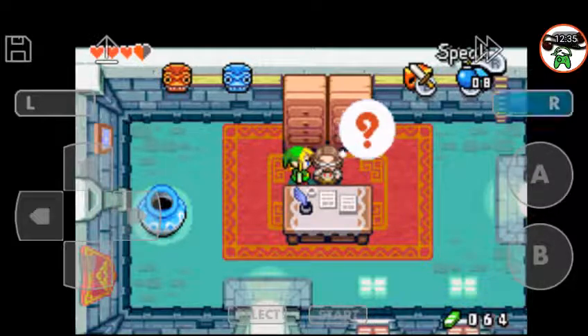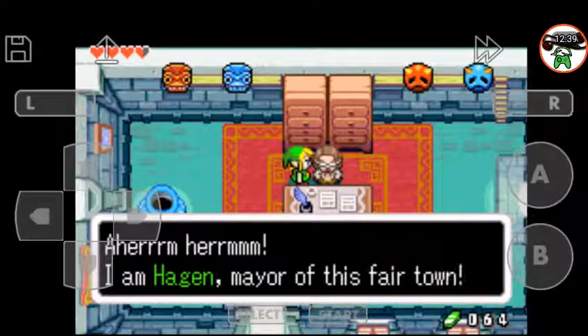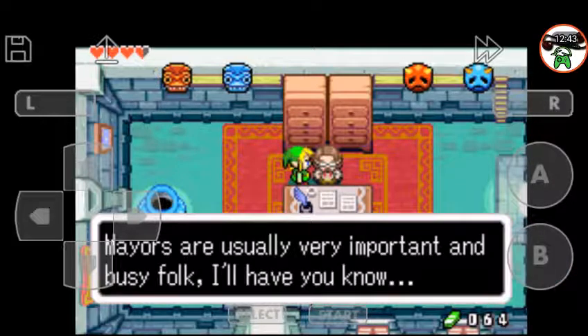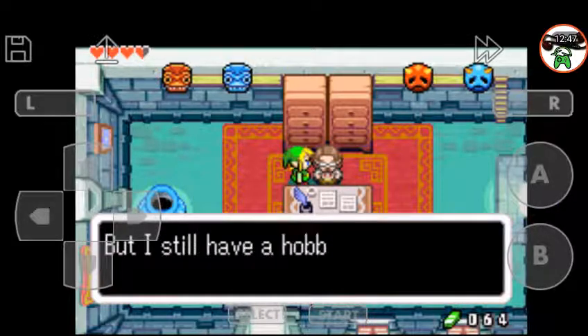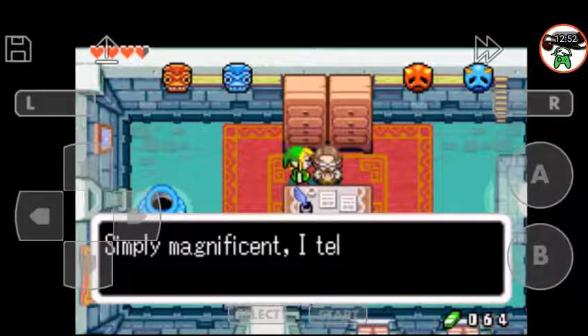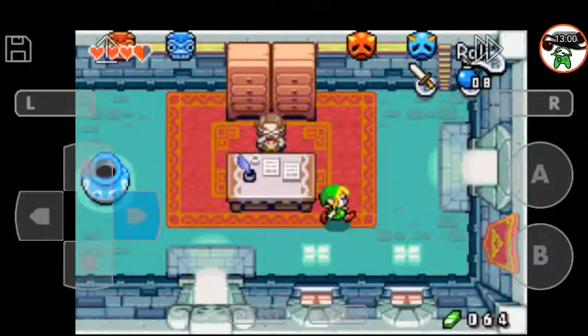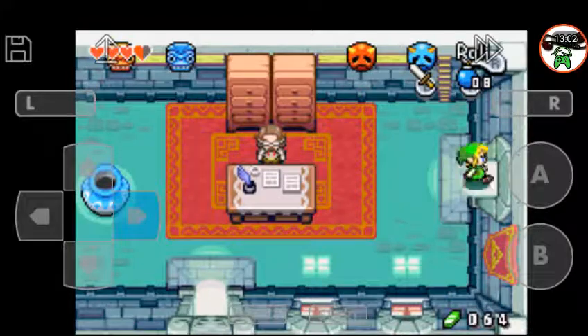You — speak. I am Hager, mayor of this town. Mayors are usually very important and busy folk, I'll have you know. But I still have a hobby, of course. I collect unusual things. I just love them. They're beautiful. Something magnificent, I tell you. Oh, he collects magnificent masks. Oh, okay. That makes more sense.